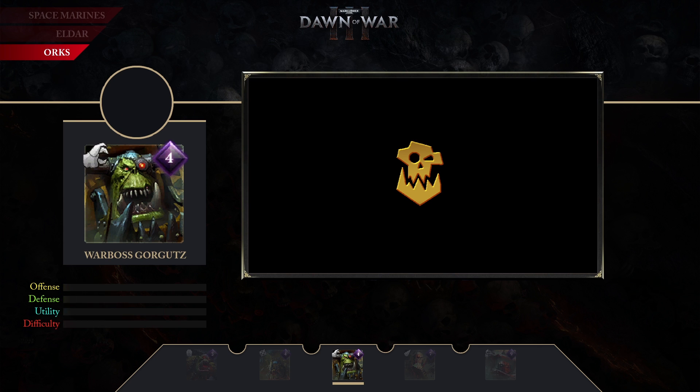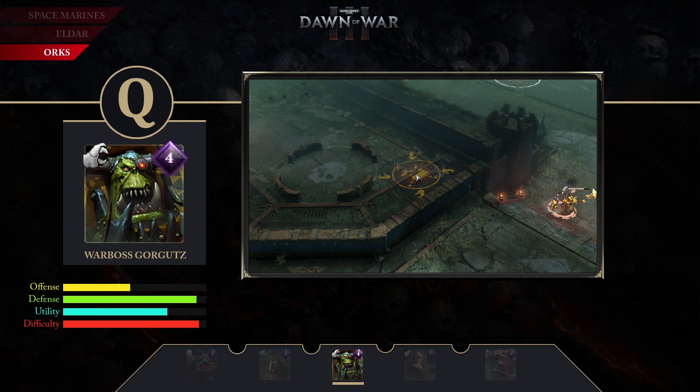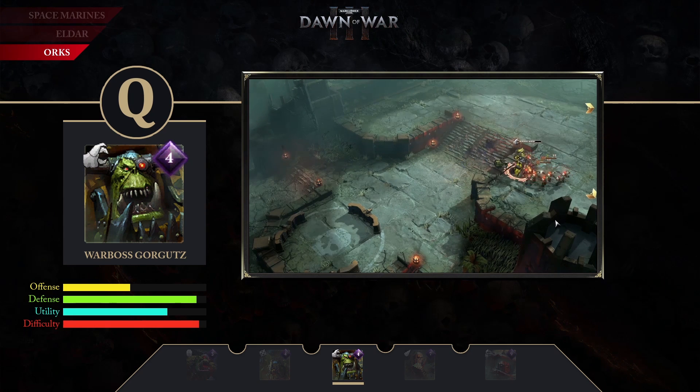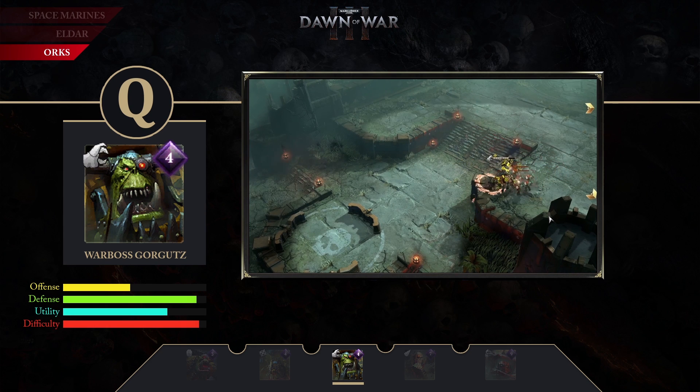Next up, War Boss Gurguts. He takes 4 elite points to summon. Gurguts is a melee infantry tank crowd control unit capable of withstanding considerable punishment. His unique power claw can be used to close the distance, reduce enemy damage, or absorb shots protecting himself and allies. His first ability is Q, Grappling Claw — Gurguts fires his claw at a target location, pulling himself to the position or the first enemy it intercepts and forcing them to attack him.